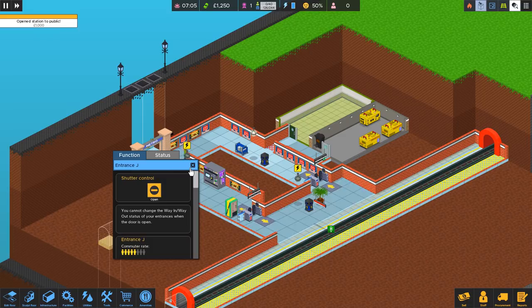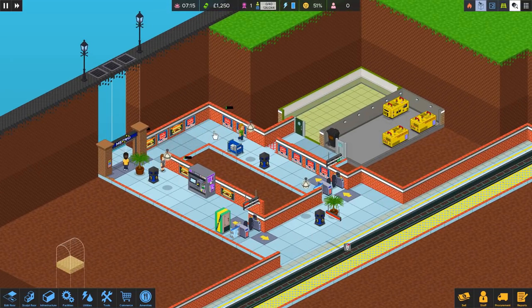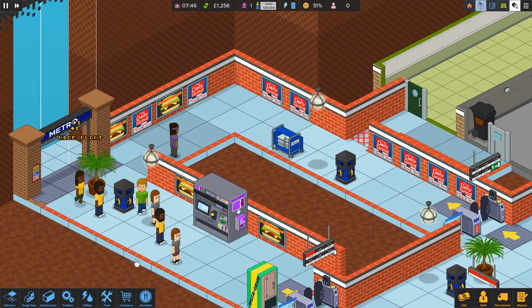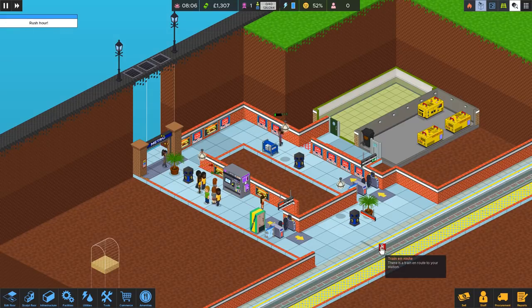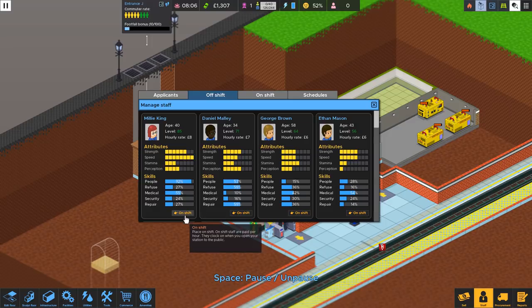We got 1,000 pounds for opening this to the public. Look at those advertisements — that is excellent. Bring in the money. And if we get a little rat tool, we'll also get money for that. We're at 51%, 52% — our mood is going up, so that is good. Now we've got rush hour. We're not going to bring in all of our staff at once, but we are going to start bringing them in. I think we're going to start off with Millie.